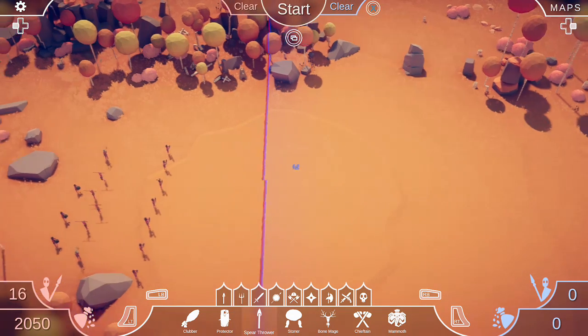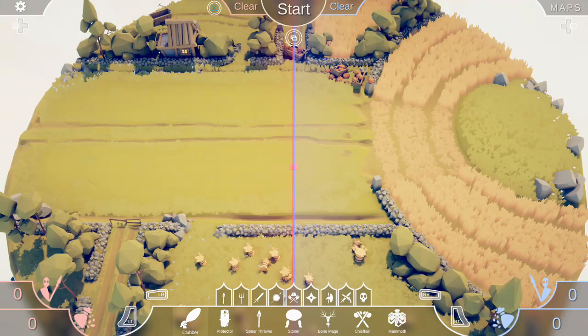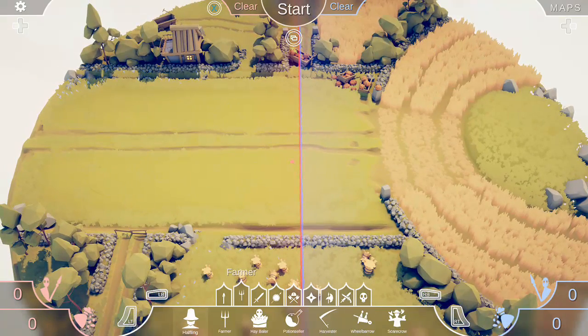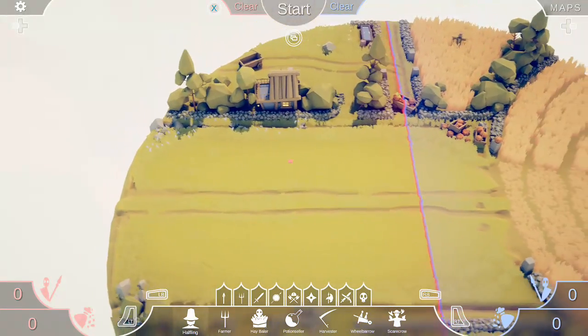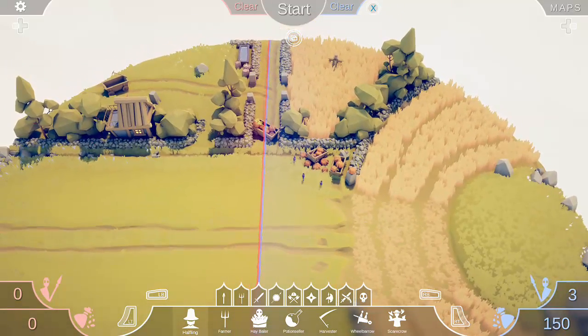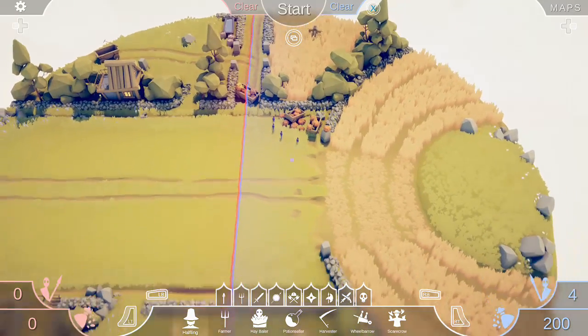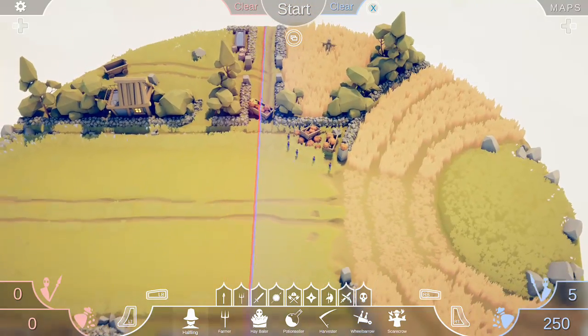Let's also go to the next map — we're going to go to a farmer map. Nice, it's beautiful. From here we're going to go up into the farmer age, and we're going to do... What do we have? Halflings! Oh, this is like some Lord of the Rings stuff. Yes — halflings. A bunch of little hobbits are out here working, doing their thing, trying to be left alone.